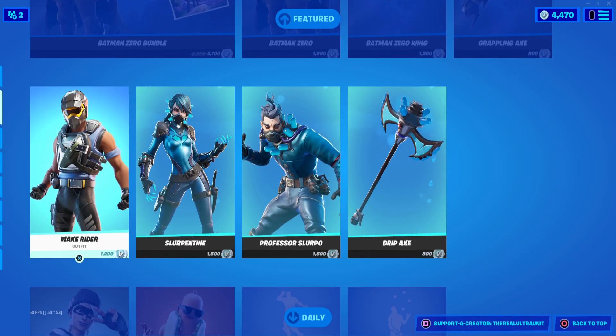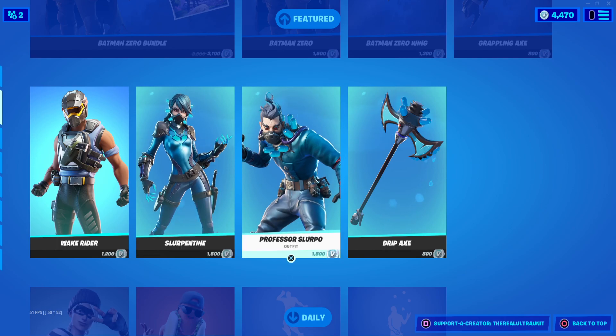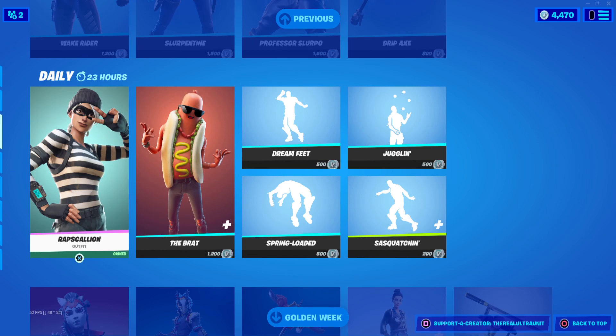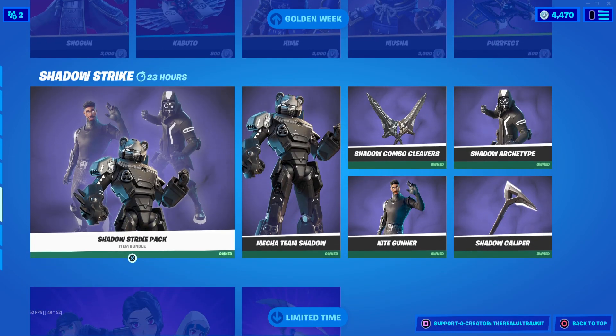Other things in the item shop tonight: we still have Wake Rider again, Slurpentine and Professor Slurpo are back. Rap Scallion, which is an old skin and one of the first skins I ever bought, is here. The Brat is here. We have a ton of cool emotes, and these guys are all still here as well.